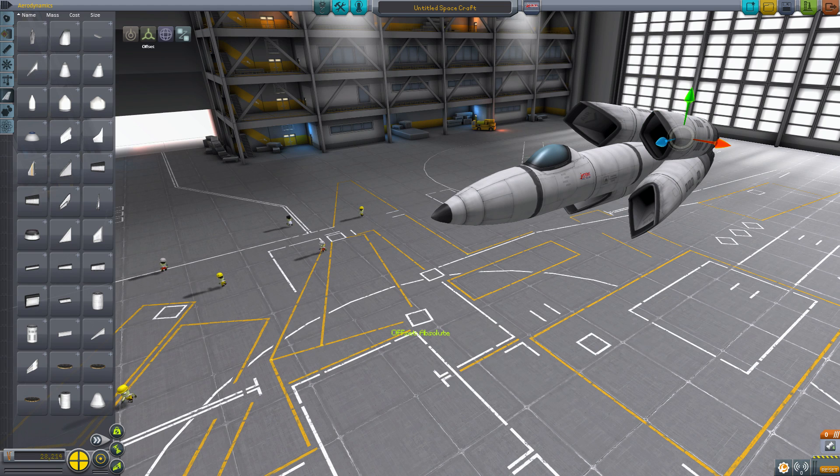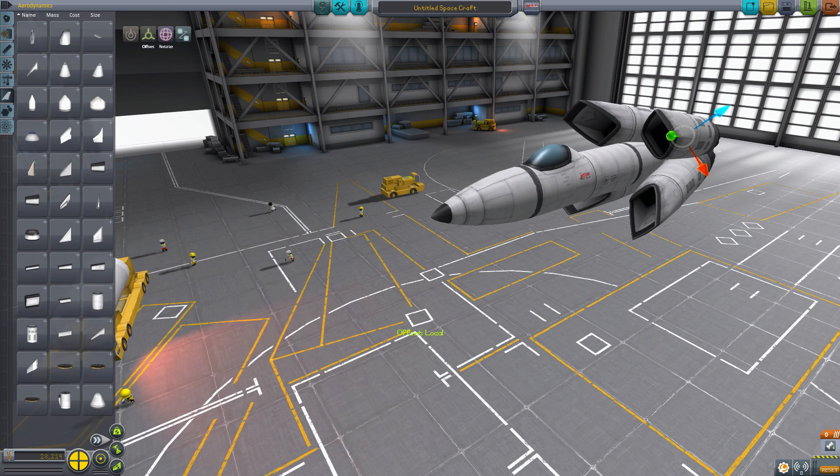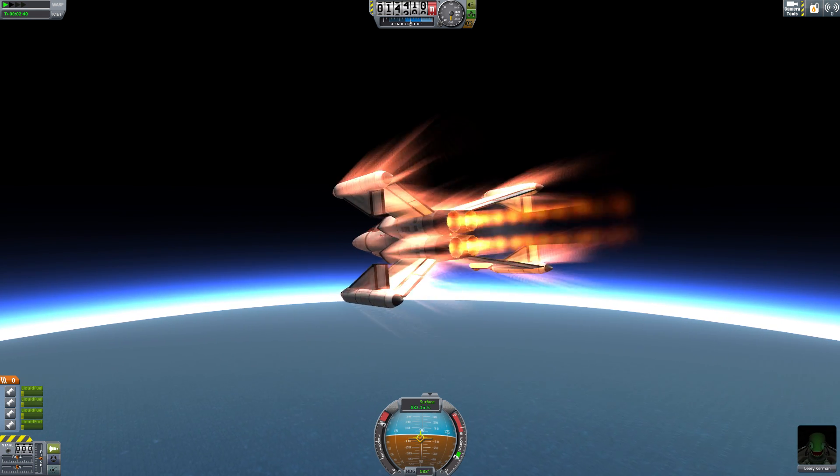Another thing I want to mention at this point, because I mostly use these at the same time, is pressing F. It changes the editor's tools from an absolute perspective to a local one. This gives you a little more freedom when it comes to translating and rotating parts, which I find very handy and also use frequently.